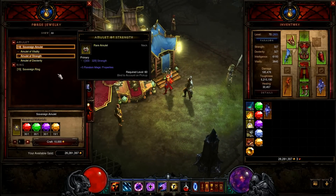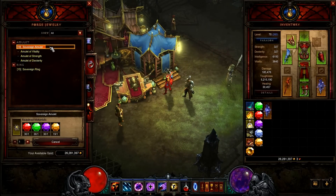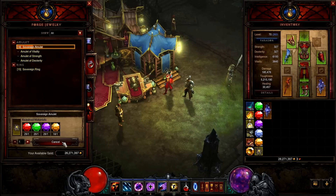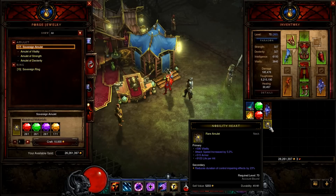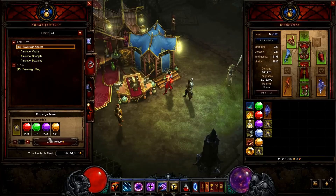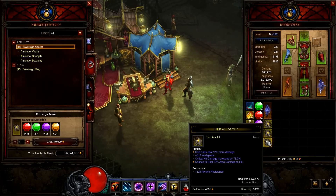After that, craft an amulet and two rings. Aim for damage stats — avoid vitality or percentage life since they give much smaller amounts than on helms, gloves, or off-hands. Aim for crit damage and crit chance; main stat and attack speed are also good. If you get a good combination, keep it. You'll likely find a better legendary ring soon, but crafted rares are okay for the start.